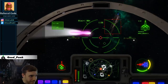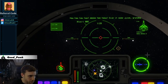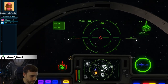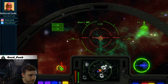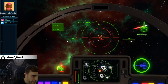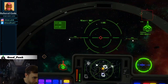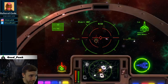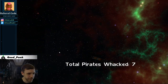Very close to death, but let's take down one more. Come on, die! We got one more. Is there a way to replenish the shields or maybe even repair? I don't think so. We have some missiles left, so let's use those. Taking out more pirates than I expected after all the damage I took. That's it — seven kills.